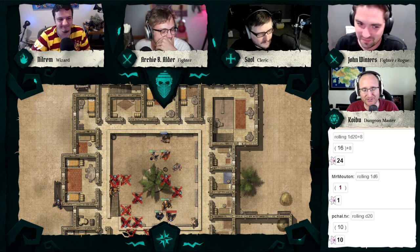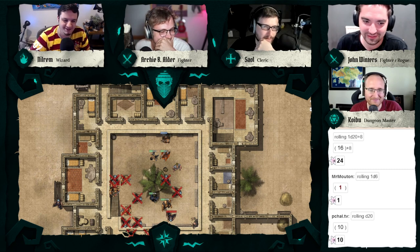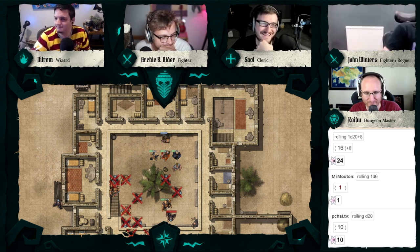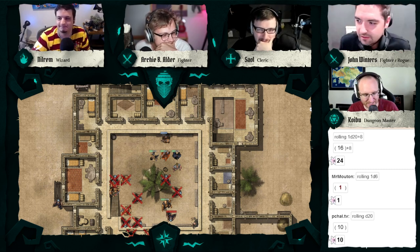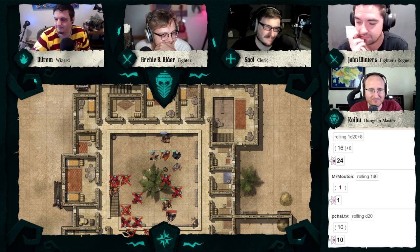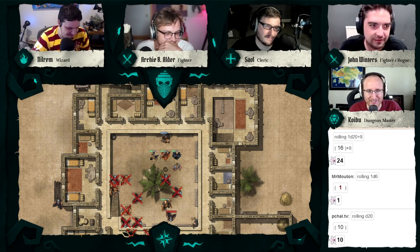He looks down at the tattered remains of his lute. 'Another time — do you want to die?' 'I'd rather not. Death comes for us all eventually.' 'You keep your hat — I'm fond of it.' He dips his head again and stares into the ground without the cool hat to cover his view. Nilrem kicks some sand on him. 'No need to add insult to injury.'